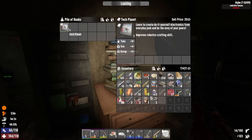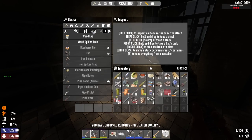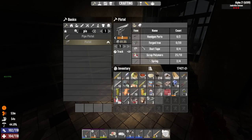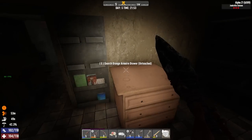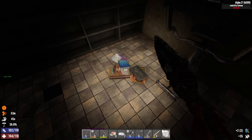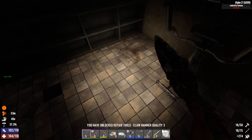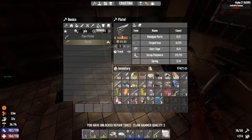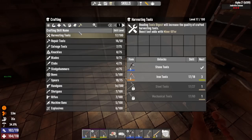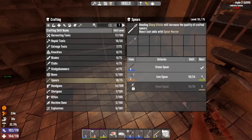A handgun — yes! Robotics — yes! Can I make a pistol yet? I think I could make one for a while, I just need the pistol parts. I have handgun parts somewhere — I'm pretty sure I can make a real pistol now instead of that pipe pistol, which is going to be awesome. Let's take a look at the spears too.